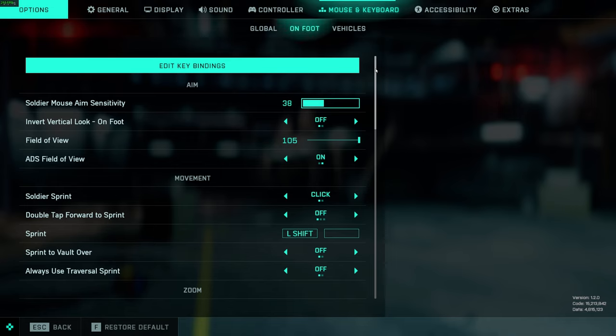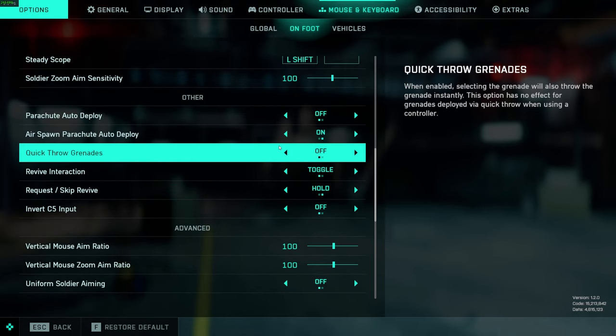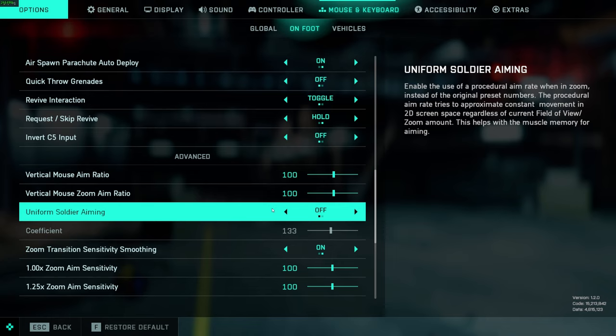For on-foot settings: your sensitivity is based on personal comfort. I play on an extremely fast sensitivity — 38 with 800 DPI. My default for all games besides Counter-Strike is 800 DPI. 38 with 800 DPI gives me an 11.5 centimeter per 360, meaning I move my mouse 11.5 centimeters on my mousepad to do a full character rotation. Field of view is 105, ADS field of view is on — these are all default changes; I really didn't change much else.